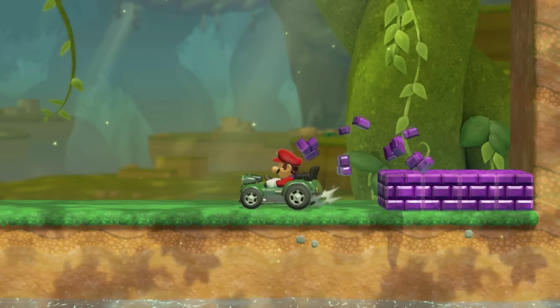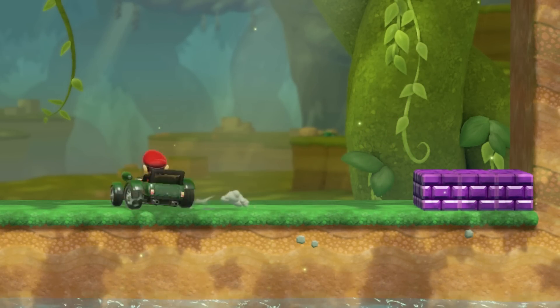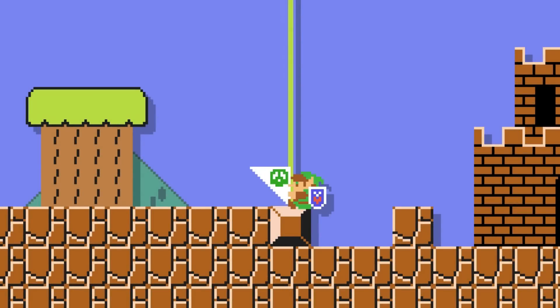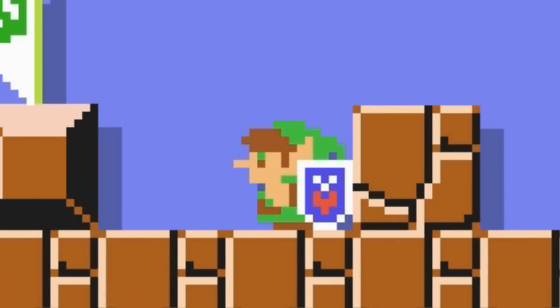By turning around the Koopa car right before you hit a brick block, you can break the brick without damaging the car. Link actually has a ducking animation that he uses if he gets blocked after finishing a stage.